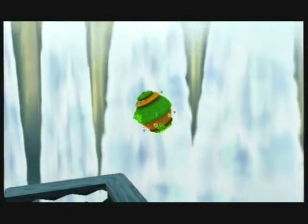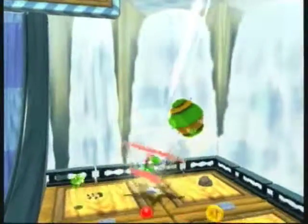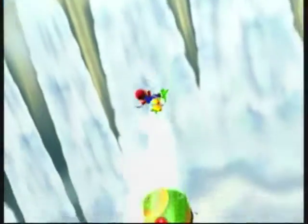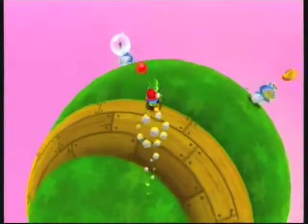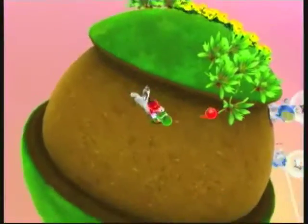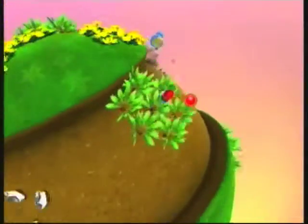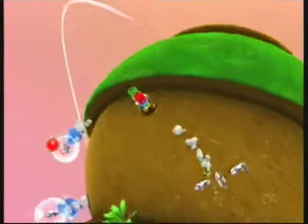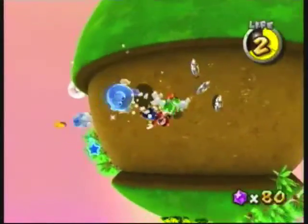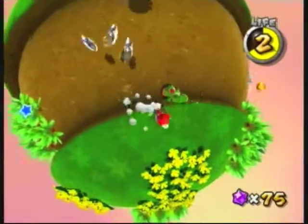Hop into the different colored launch star and take off — a new planet was born. So hop in that launch star and let's go to the next planet. Once you're there there are going to be these weird little animals hopping around. Only focus on the ones with the silver stars on top. Get Yoshi, aim at the hoppy things — the little frogs — and just eat them. Once you eat them the star will fall on the ground.